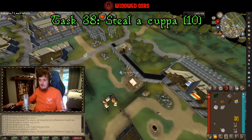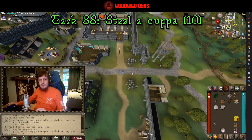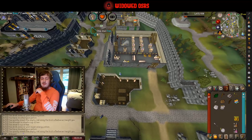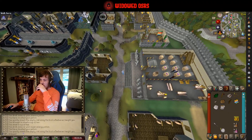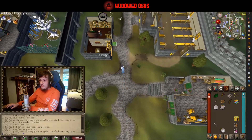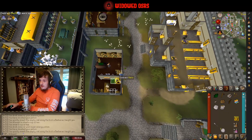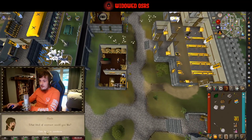Once you've got yourself a nice cup of tea, keep it — don't drink it — and run up to start the Daddy's Home quest. Once complete, this is going to give us a player-owned house, which is itself a task and something you'll very much want. It will also give you some construction XP and some supplies which will be very handy for the start of the account.